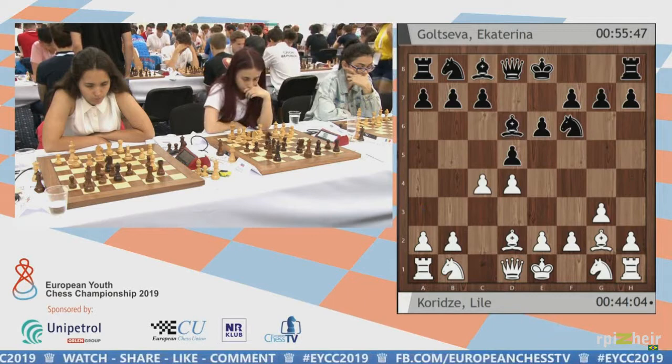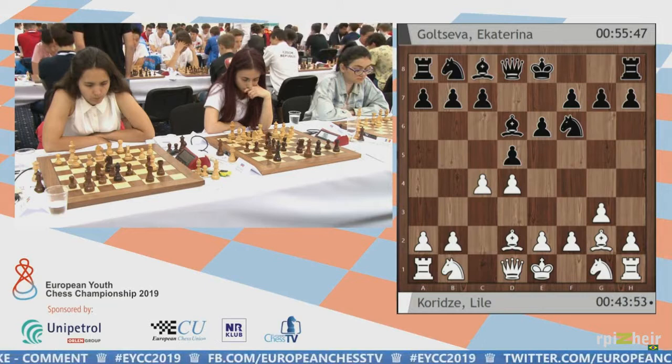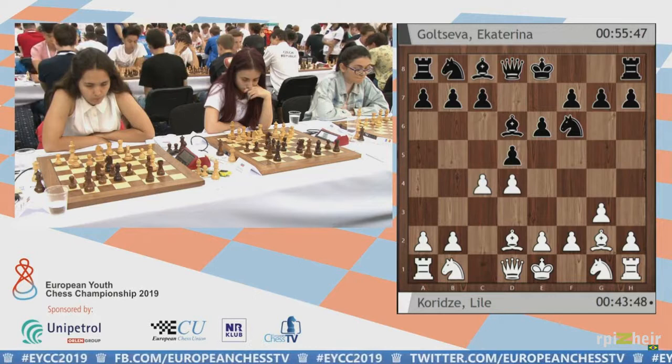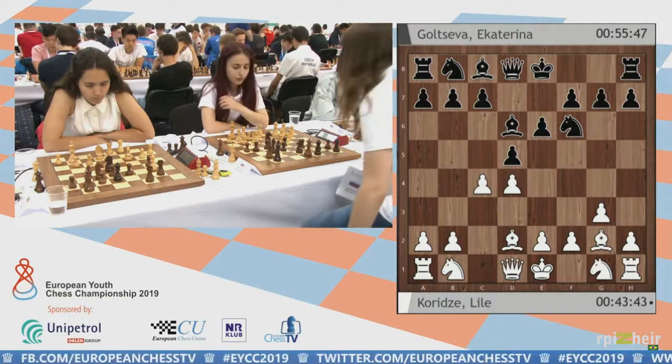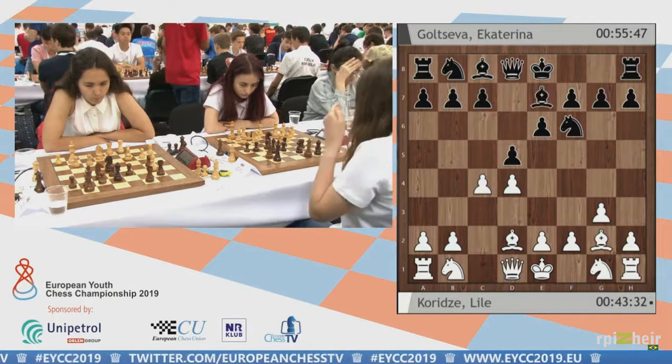It has a very good reputation — very solid. Bishop e7 is very strong strategically but a bit passive. Bishop d6 is in my view slightly less good but more active. If you are a good amateur or professional player, you should know both lines. If you have to choose one, choose Bishop b4 check. This line with Bishop d6 for black is also comparatively new.